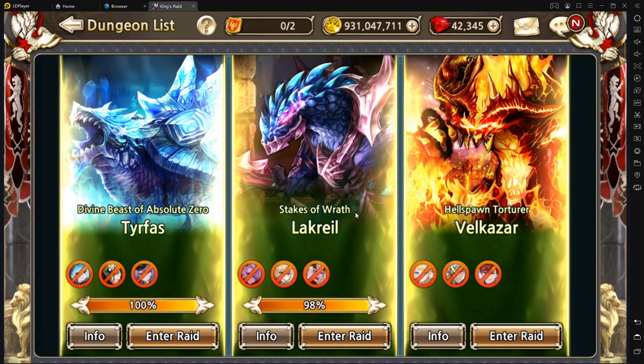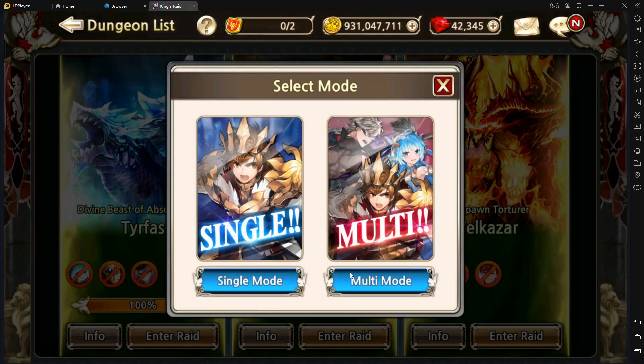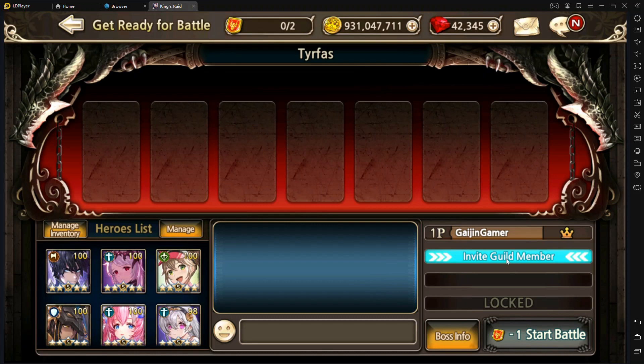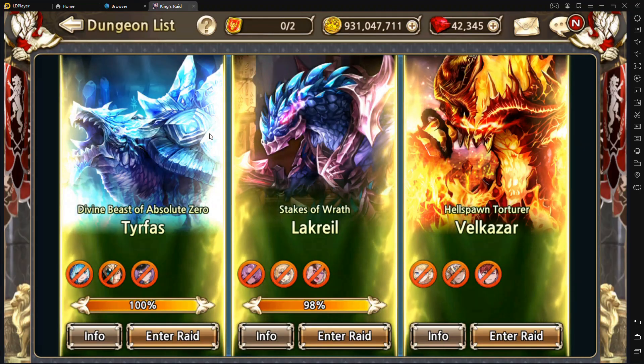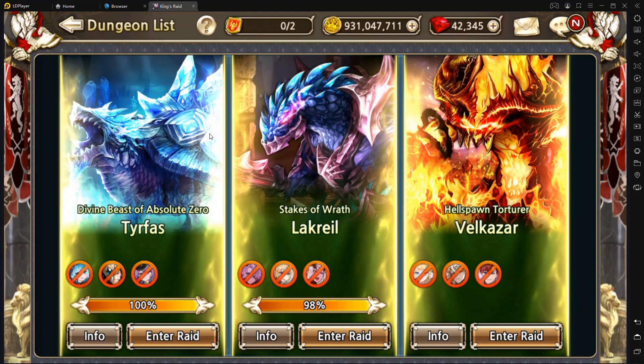One thing to keep in mind for guild conquest is that you can team up with a couple of allies in your guild. If you do it solo, it'll take up two of your coupons, but if you do it in multi-mode you'll sign up with up to two more allies — I'd recommend two if possible. You'll be able to use three characters each, and the last person can use two, oriented around whoever has the strongest characters for that week. Try to do as best as you can in guild conquest, and it's important to team up.